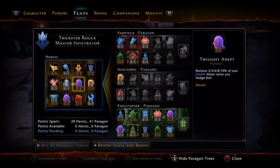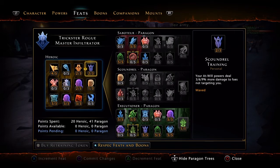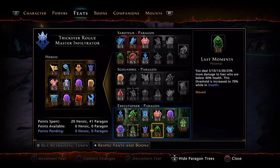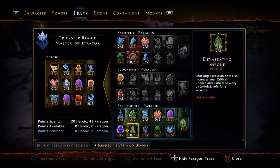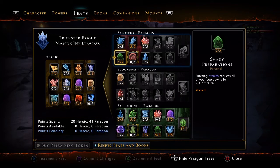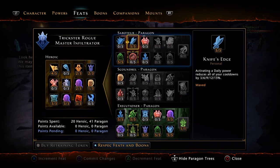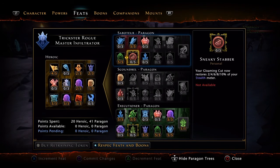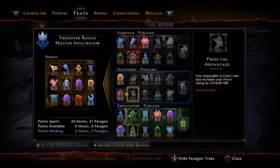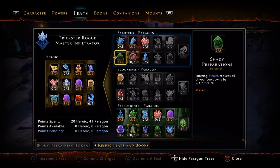Cunning Ambusher — you deal 6% more damage after leaving Stealth. You leave Stealth and re-enter Stealth all the time, so very useful. Always need this Deflection Chance feat. Restore 4% of your Stealth Meter when you Dodge Roll — that's cool. This right here, I feel, is the best that you can get, hands down. Knife's Edge could be changed for Flashing Blades. But all this stuff and these five — that's what matters. Rest of it, you could do what you wish.